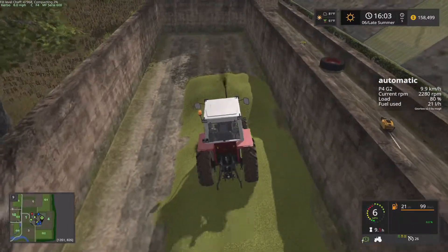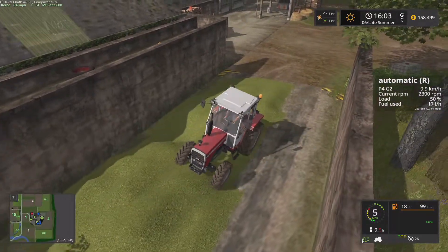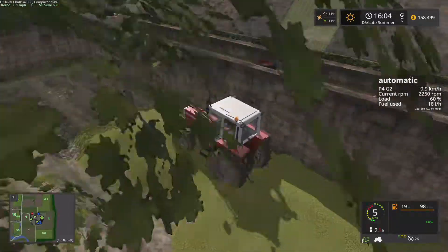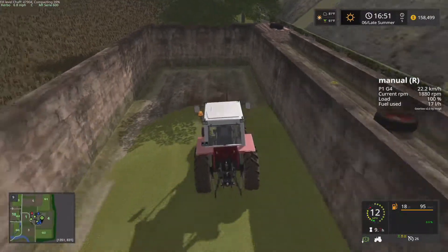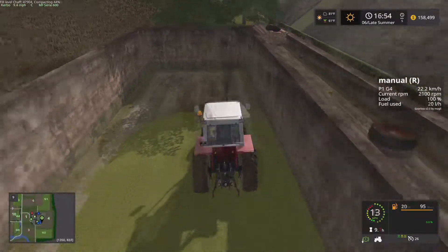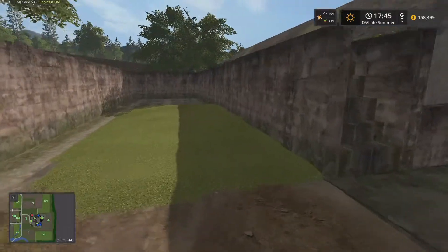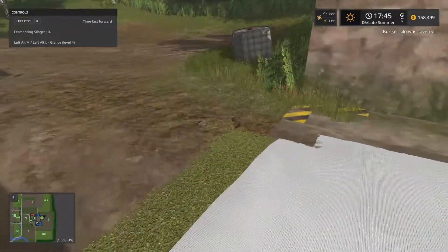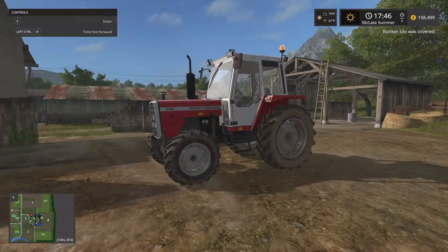I got it to two percent — I really need a bigger tractor for this, but this is all we got. I don't know if there's a minimum compaction you need; I don't know a whole lot about the silage operation. All right, we just compacted to one hundred percent! We got the option to cover it — blanket silo — there we go. We'll let that turn into silage and just have a little extra silage to use, so the grass doesn't go to waste.